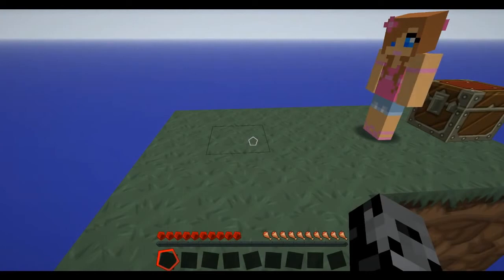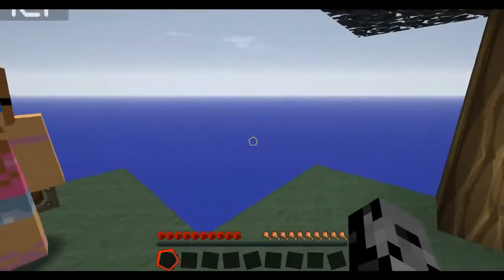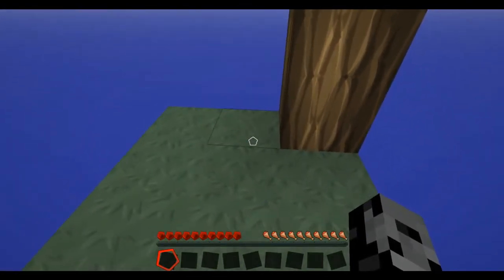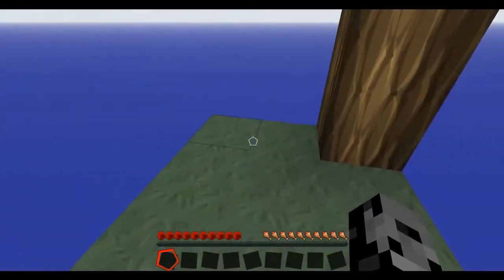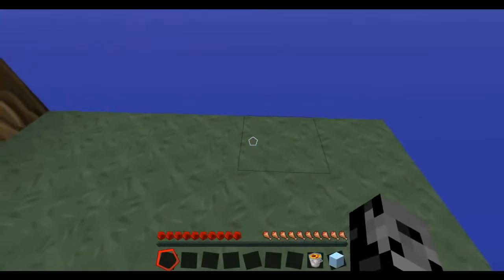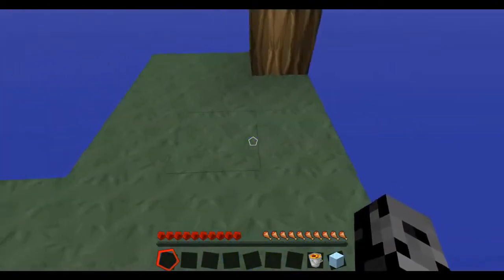It's a bunch of stuff like craft a million different things, create a cobblestone generator, stuff like that. Jen, I feel like I kind of screwed you over a little bit because you wanted to start playing this game and build stuff and we're stuck on this little island. But we'll make the most out of it. At least we have a tree - we can make a small tree house. We have this nice treasure chest with ice and lava, not bad.